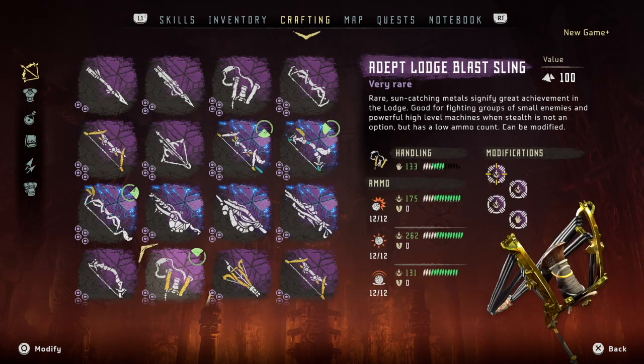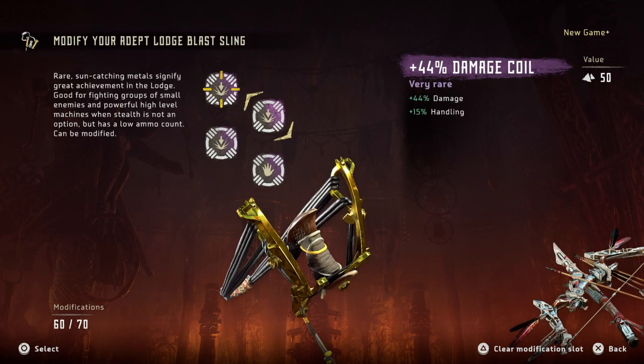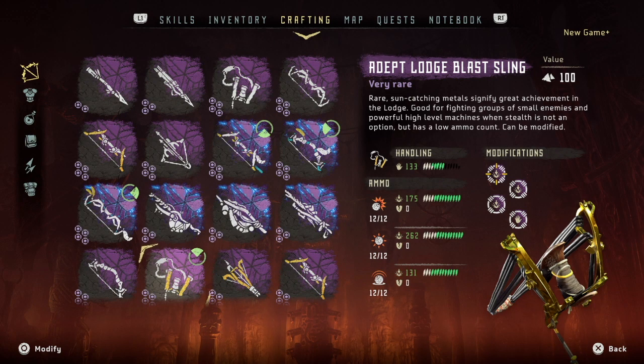Lastly, we have the large blast sling. I use this weapon hand in hand with the striker bow mid-fight due to its excellent handling and huge damage output. I equip the untested weapon coil from the DLC just for the +51% damage, 2 damage coils with handling as a secondary attribute, and 1 handling coil with damage as a secondary attribute. With the added benefit of a large blast radius, I don't have to aim as precisely as I do with any of the bows.